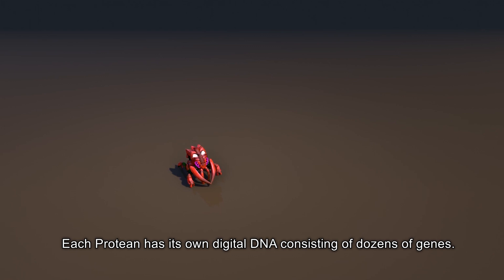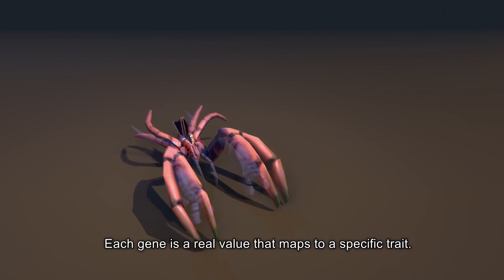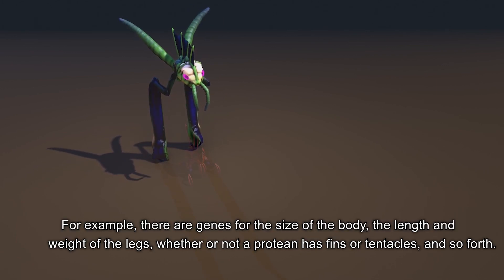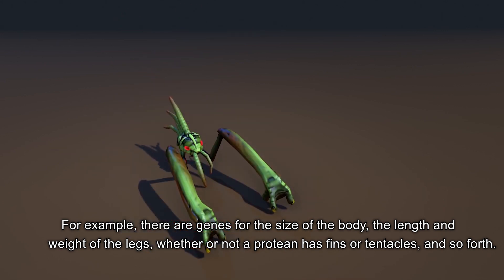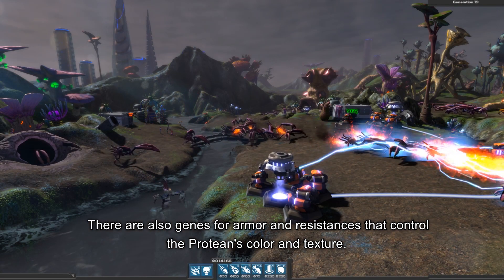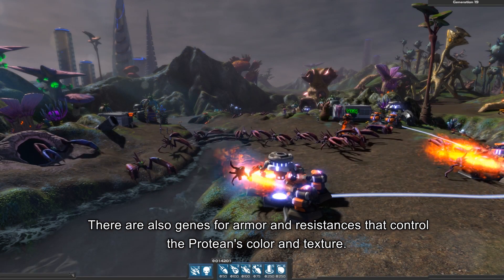Each protean has its own digital DNA consisting of dozens of genes. Each gene is a real value that maps to a specific trait. For example, there are genes for the size of the body, the length and weight of the legs, whether or not a protean has fins or tentacles, and so forth. There are also genes for armor and resistances that control the protean's color and texture.